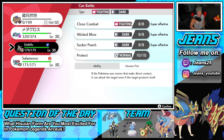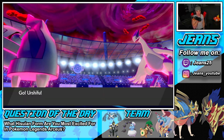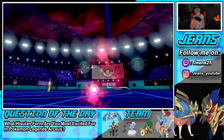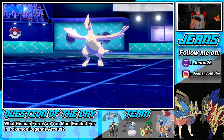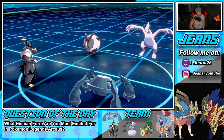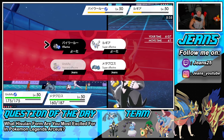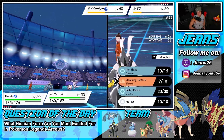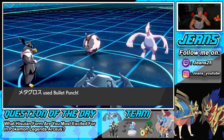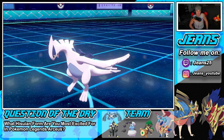I bring out Urshifu and think maybe Bullet Punch can KO Lugia since it should be on low health. If that works I can follow up with Wicked Blow on Dubwool. Let's go for this Bullet Punch — KO this thing and we'll be sitting in a good position. Bullet Punch comes through — KO! That's a big time KO. Now Urshifu cannot go down because it has the Focus Sash.